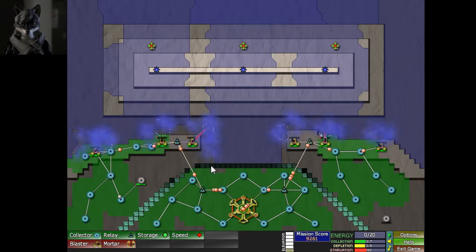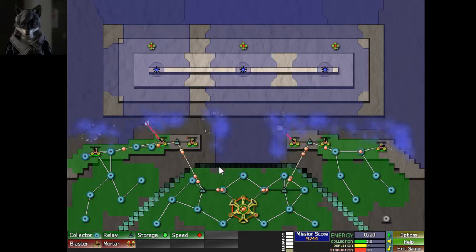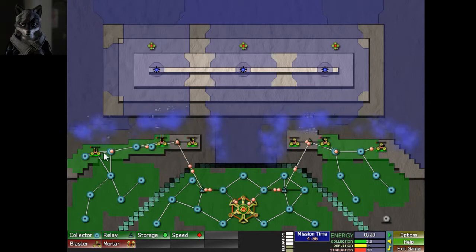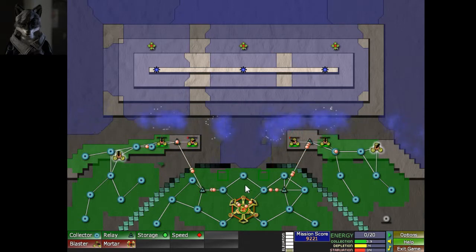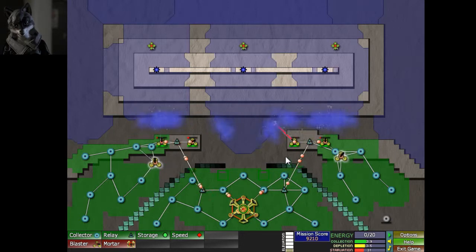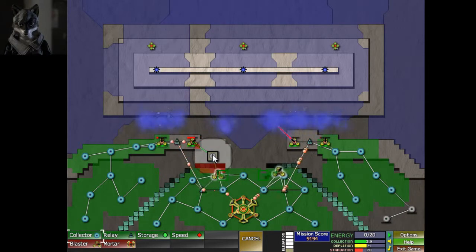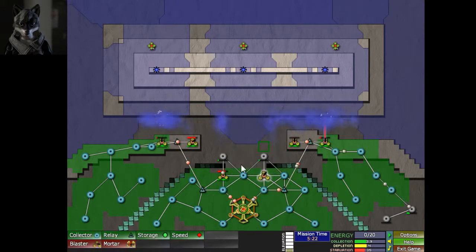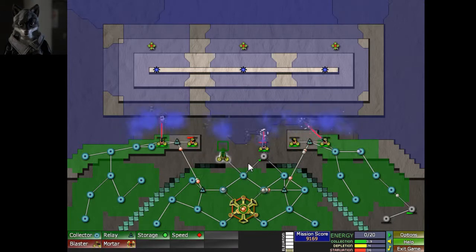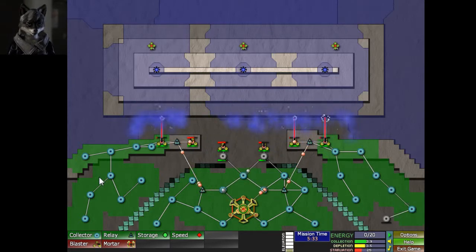I'm going to lose this level — nope, nope, maybe. Pull it back. This part of the wall right here is really worrying. Good — the gun pulled it back right when it ate through the wall. It's cutting it a bit close, but hey, I'll take it. I'm just going to go ahead and put those two there so that wall is no longer at risk. It'll have to go over the wall, which it can't currently do, as long as I keep an eye on it.